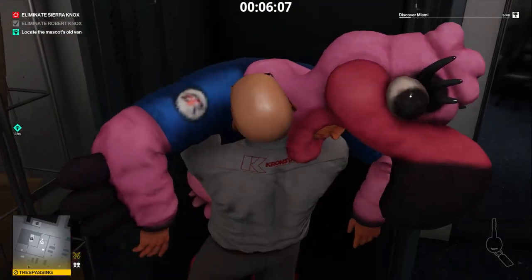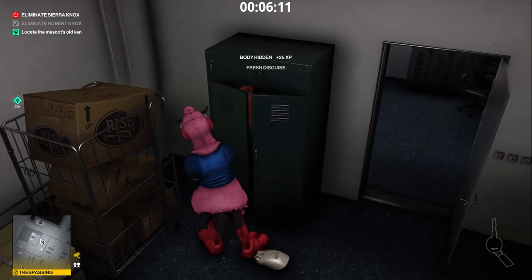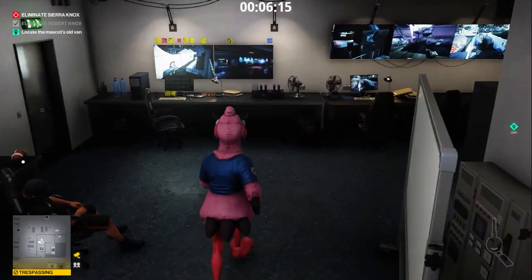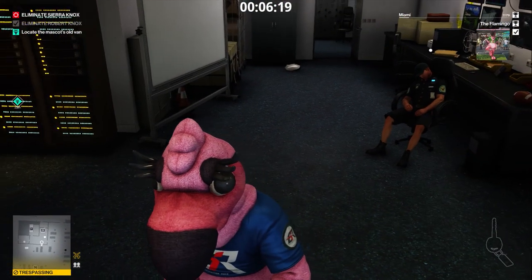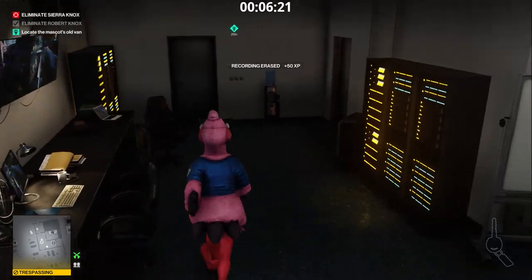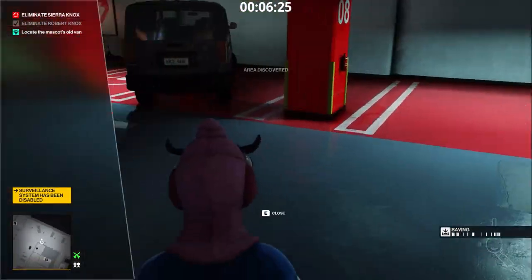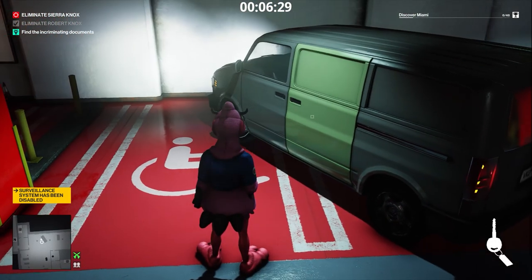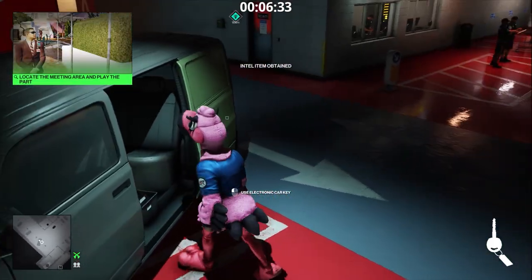We can open this door because we took the Bayside Center keycard earlier. We're in a security room. Let's disable the surveillance system. Let's go to the van and retrieve the documents. Equip the keys and click once — now 47 can simply open the door. Documents acquired.